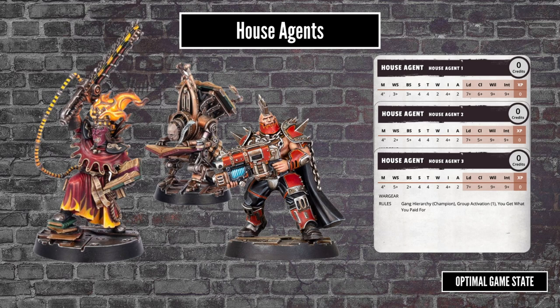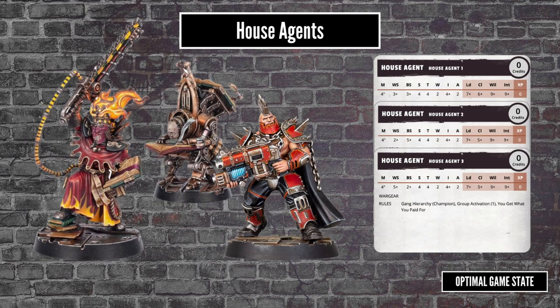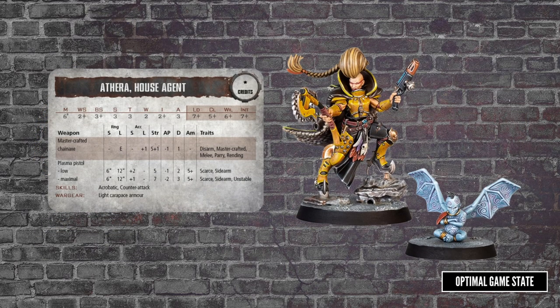The roll is D6 plus rep, and you want to roll low. 1 to 5 means you get the agent for 40 credits, 6 to 10 means it costs 80, and 11 or more means your petition is denied. These are similar in many ways to bounty hunters, but they lose the bounty rules and instead get the gang hierarchy and group activation rules. Crucially, they bring their own 150 credits worth of equipment with them, so you are actually getting a good bargain. Along with the generic version, there are a few pre-statted and pre-equipped fighters. Some of these adjust the cost to 100 and 200, but you're presumably getting a lot more bang for your buck.